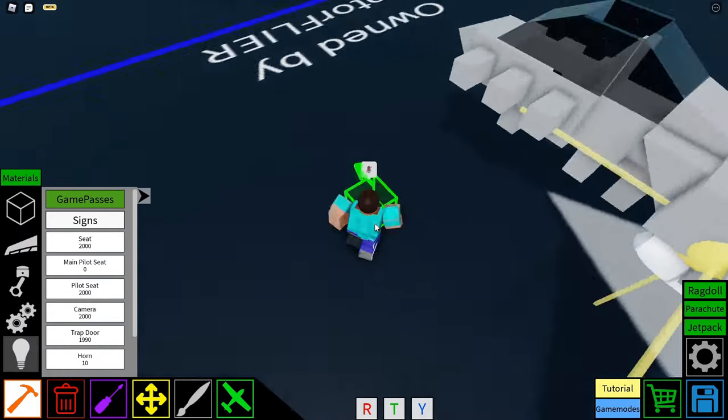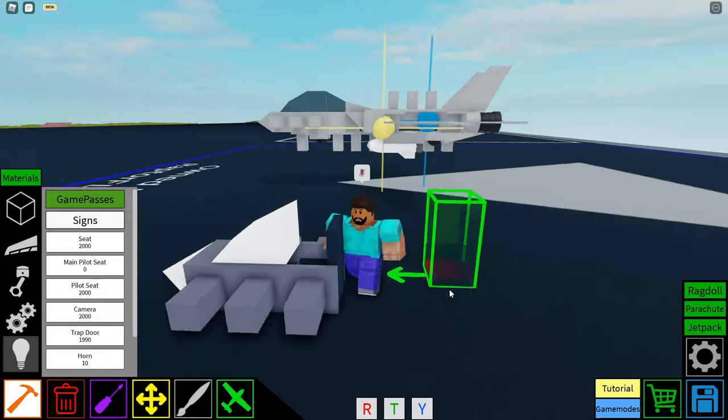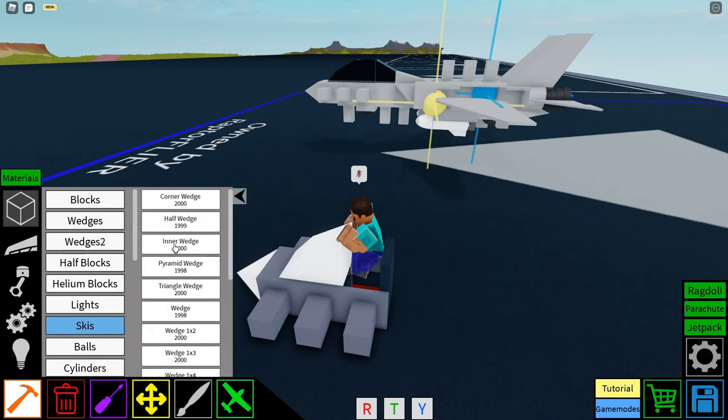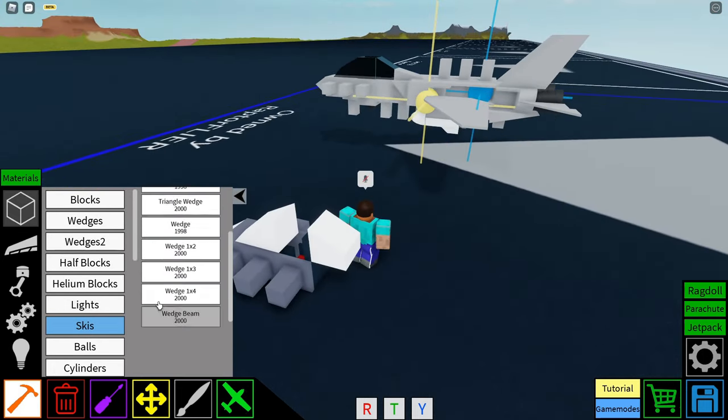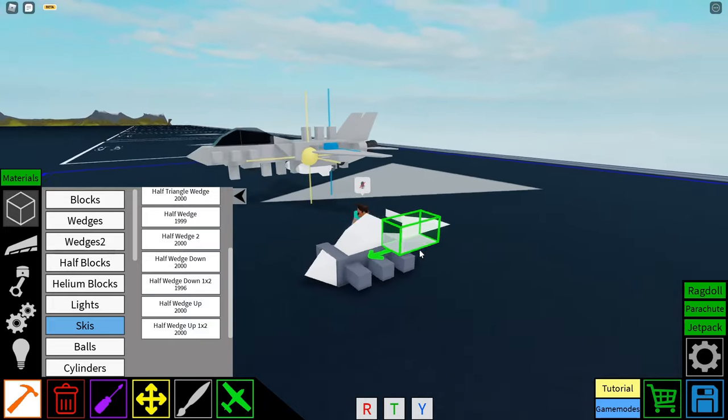Then we're going to get our main pilot seat. I've already placed it, but if I delete it from this plane and put it back in here as you can see right there. And then we're going to get a half wedge from the wedges, followed by a half wedge down one by two. And that's pretty much our cockpit done.